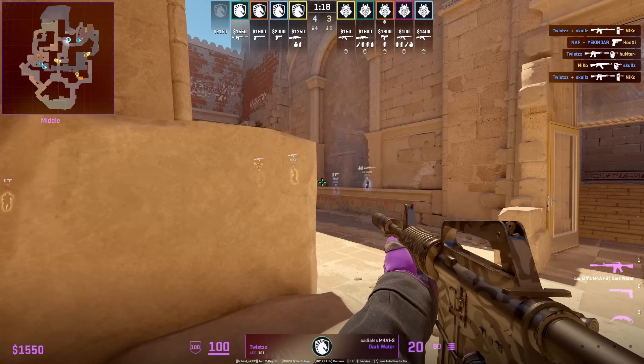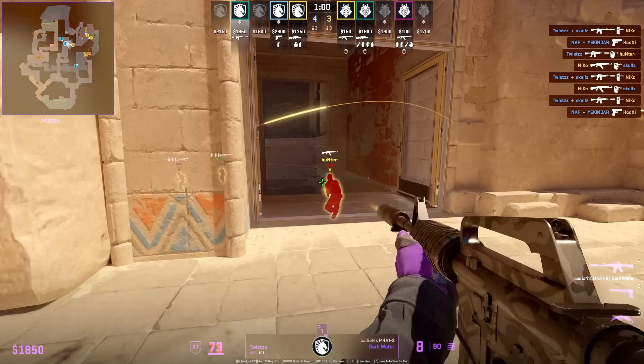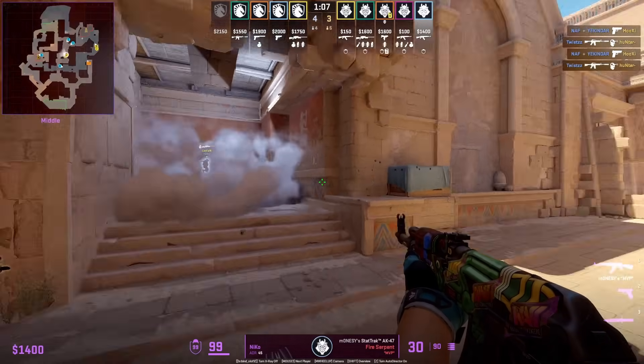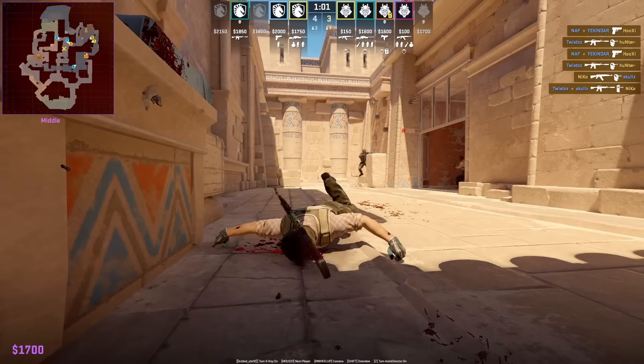Twist hides behind this rock with a bait-and-switch setup. His teammate towards A makes contact first, which enables Twist to pop out. The two players don't check and can't spot Twist here as their attention is towards camera and towards A, which allows Twist to get these frags.